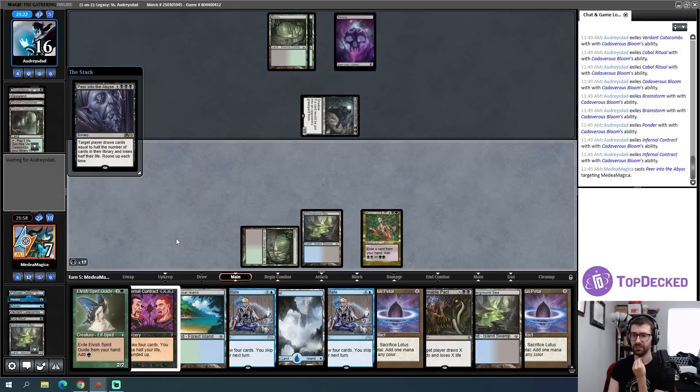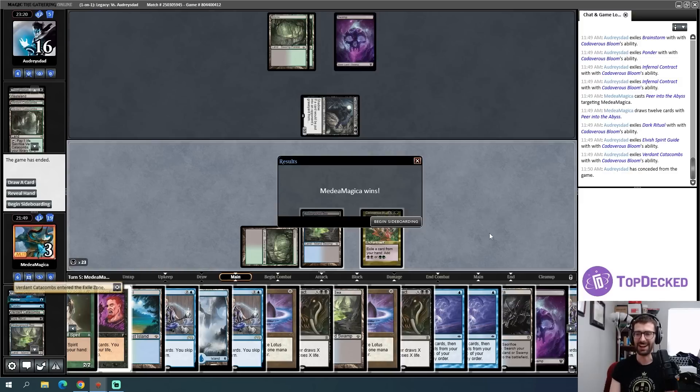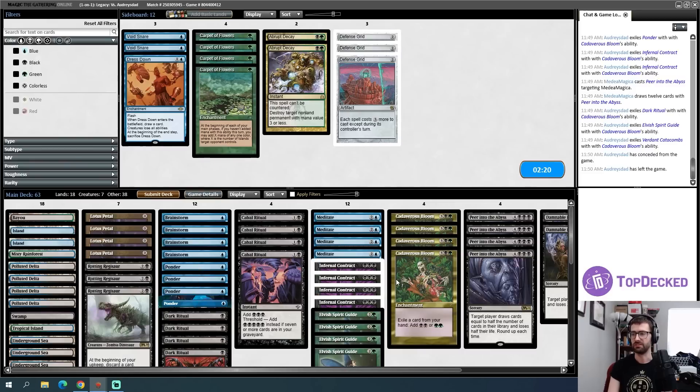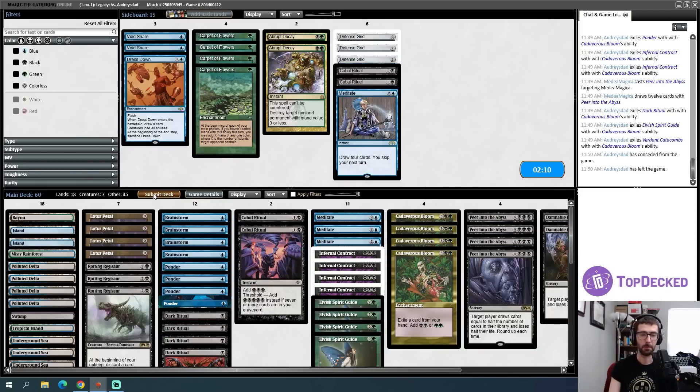My opponent has conceded. We were playing against some sort of Pox deck or maybe a Dark Ritual Smallpox sort of deck — I'm expecting a lot of discard. There were Veil of Summers in the original list but I took them out because I didn't think they were particularly great in a lot of cases. I'm probably going to play Rotting Regisaur as the only thing I bring in here, just giving me that alternative out. Against Dauthi Voidwalker the Cabal Rituals get a little bit worse — I'll go down on two of those and one Meditate or something.